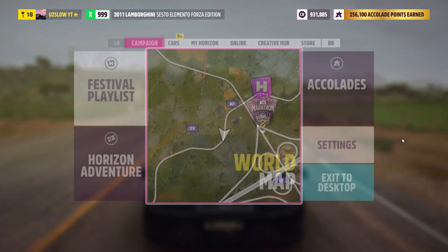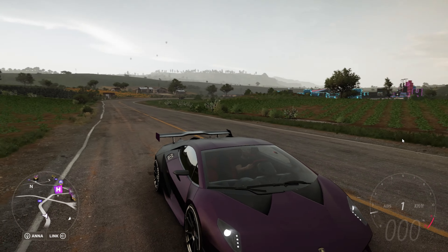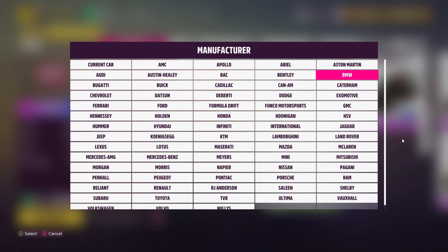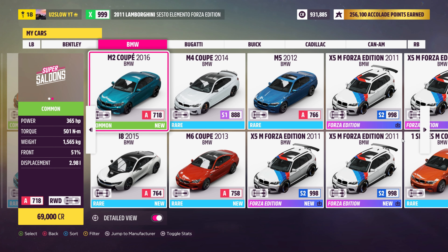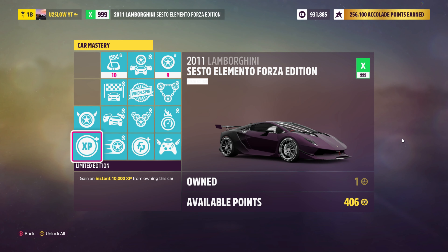So first of all, I do recommend a Forza Edition car. It does not need to be this car — you can also use this BMW X5M Forza Edition. Just buy as many skill point upgrades as possible. As you can see, in my car mastery I have literally everything unlocked.